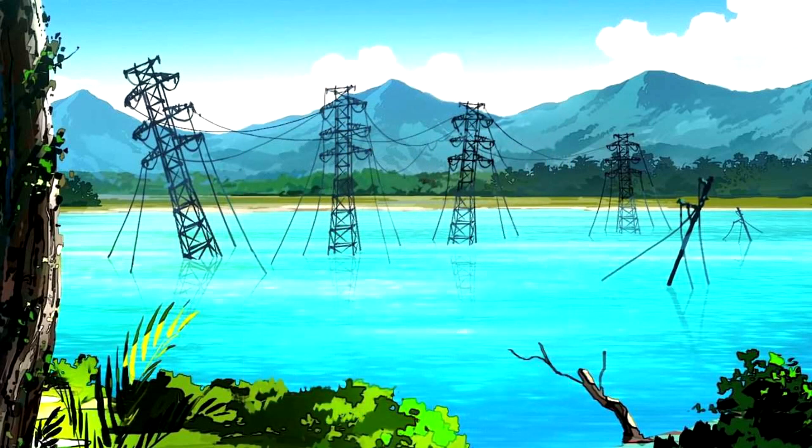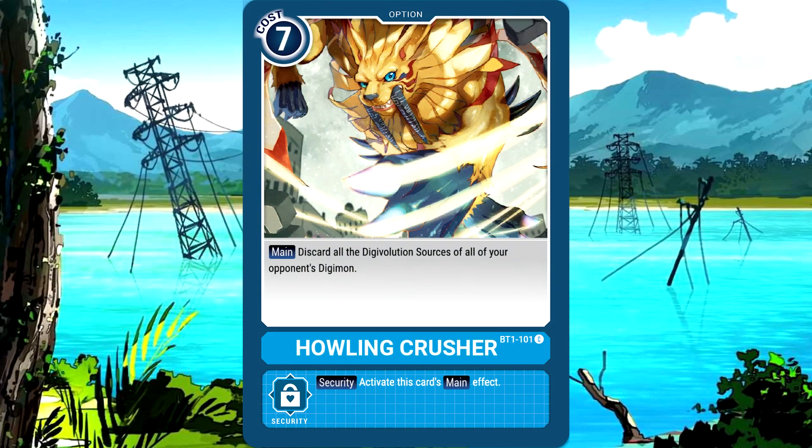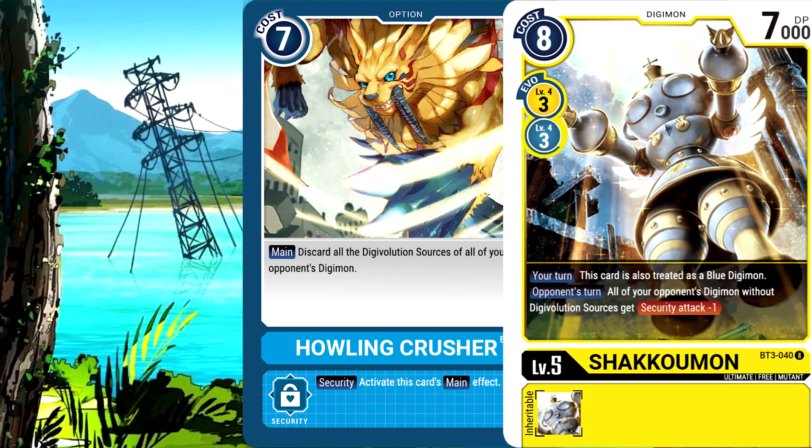The last aspect worth mentioning in Blue is the Evolution Strip mechanic. Gaining effects from Digivolving is important in this game, and Blue has effects that can remove Digivolution sources to weaken your opponent's Digimon. This playstyle can range from midrange — strategically poking away at sources and security while your opponent is weakened — all the way to a control playstyle with cards like Shockomon dictating what your opponent's Digimon can do without Digivolution sources. This is probably the most underpowered and least played playstyle in Blue at the moment, but it will only get more support, so keep it in mind.